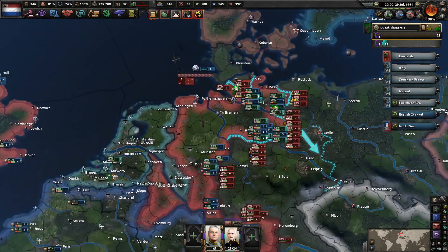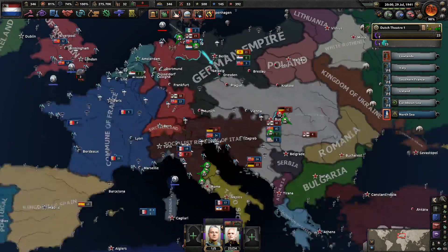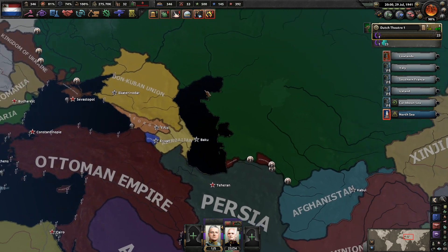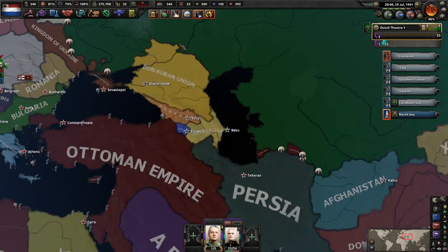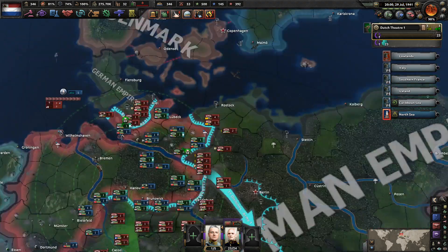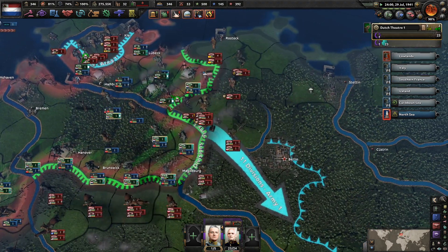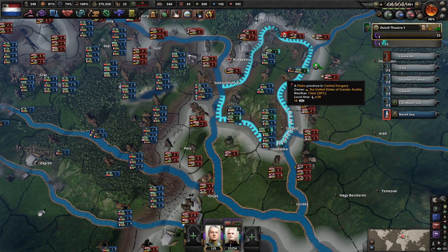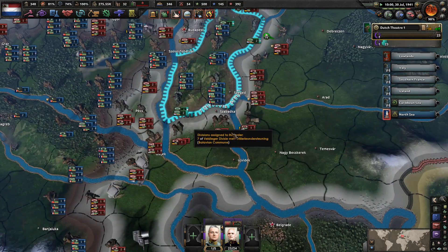Okay, fantastic — I want to apply more pressure here, but there are actually a lot of troops up towards Kiel, which is a little bit worrying. I do think the Russians are starting to push back against Persia, because Russia having to open up all these fronts isn't great for them.